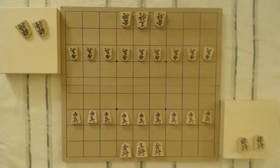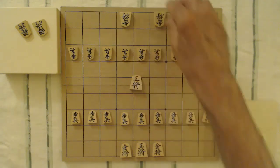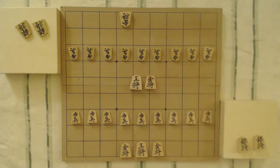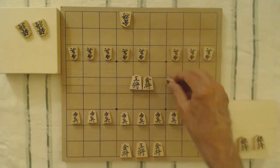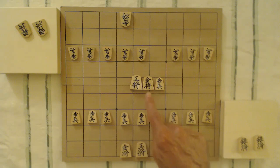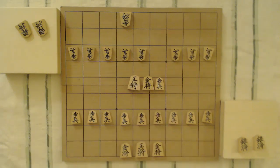Let's compare these pieces. If we look at the king and compare it to the gold, the gold general is just slightly smaller than the king. Comparing that to a pawn, you can see the three of them: the pawn is the smallest, the gold general is intermediate in size, and the king is the largest.